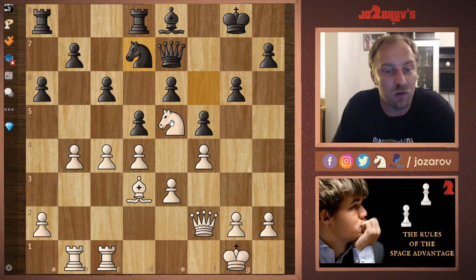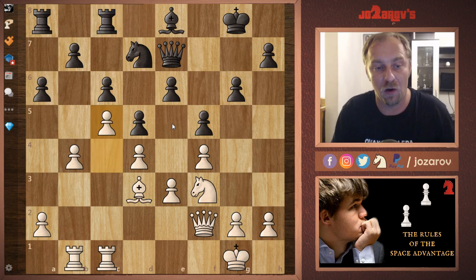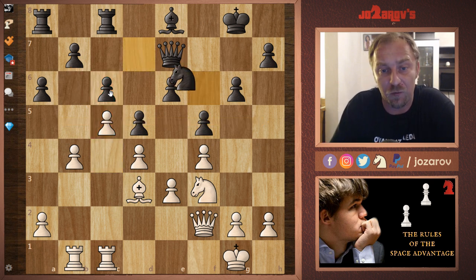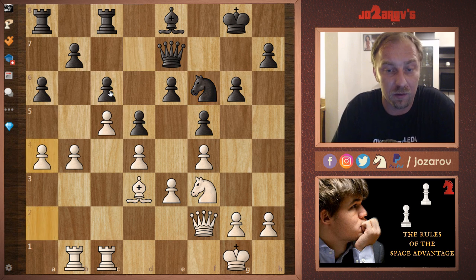Black tried knight to d7 to trade off pieces, but when we have the space advantage we shouldn't trade. So knight to f3 — Capablanca simply retreats. After rook to c8, c5 is a very important move by Capablanca, preventing b6. After a-takes-b6, c-takes-b6, black would have a backward pawn on c6 — a really bad position. I wanted to show how Capablanca managed to create even more space.